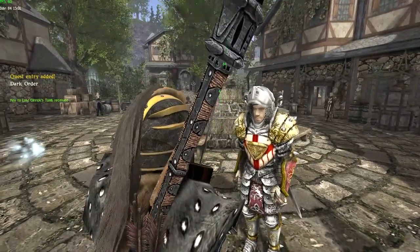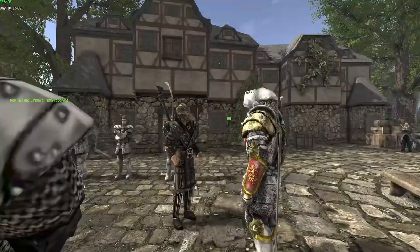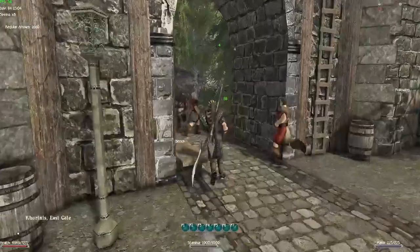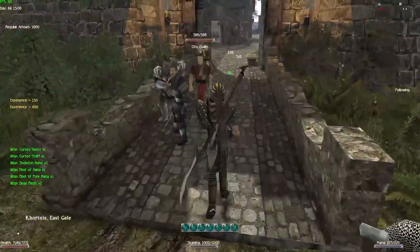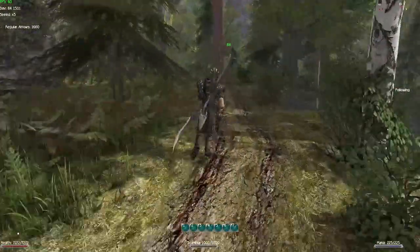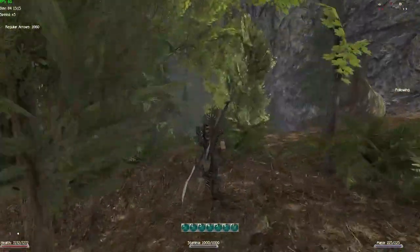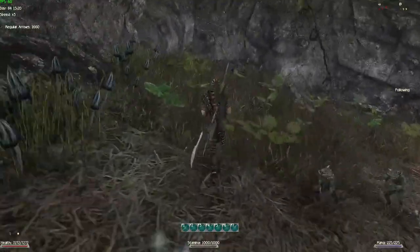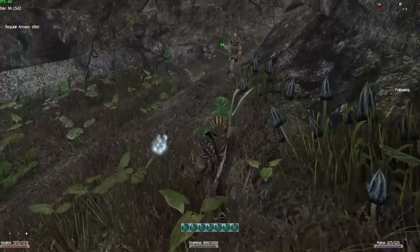The last tomb is in a location where you normally wouldn't go in a normal game, except to kill a couple of shadow beasts. That is way, way down here in this hollow, this cave. We go to the left — there's a couple of goblins here as well, still alive, and an undead that I missed apparently. There's also a dead mage. And this is the last tomb — this is a separate area that we unlock as soon as we get in.